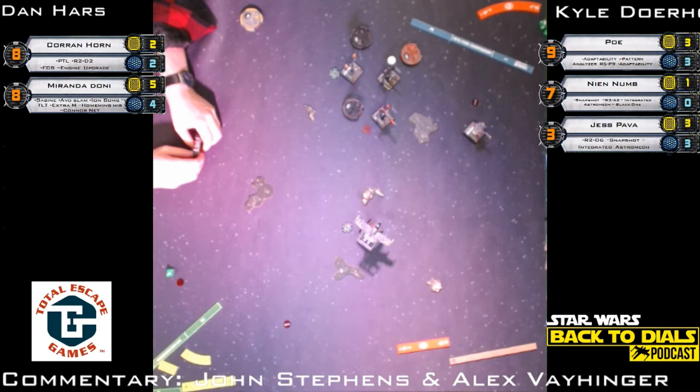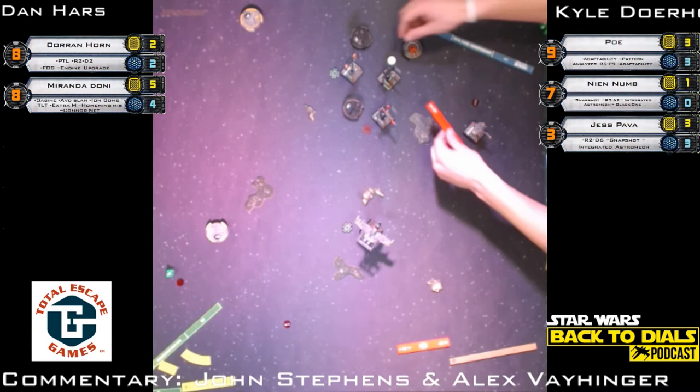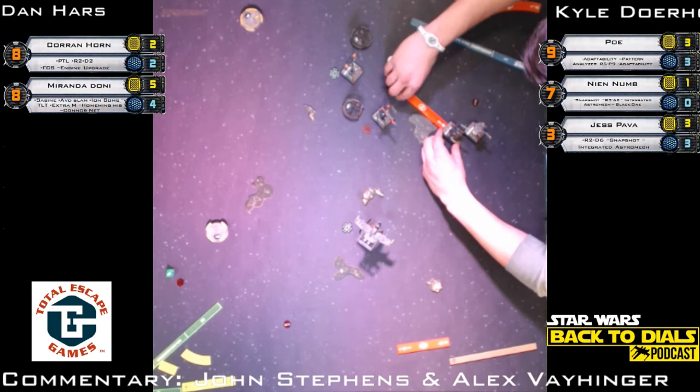We are holding dials here — Miranda's dial and Corran's dial. Dan hasn't made a decision with Miranda. Where do you think Miranda's headed? Two options — you can either go straight and get that main turret shot on Nien Nunb, or you might just... I don't see a turn right. Jess Pava goes right over the debris and runs into Corran Horn — we'll get a stress for the debris, no action. Not a crit so nothing happens.